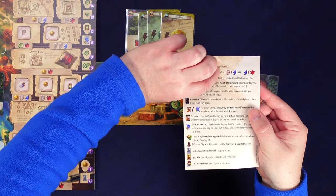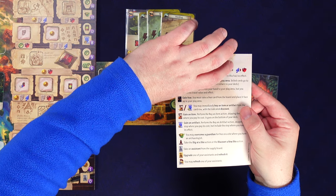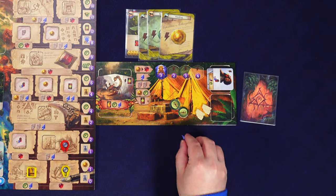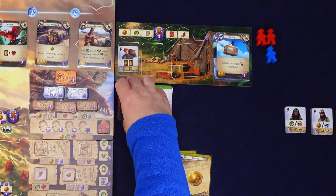I can pick any of these three assistants - I'm eyeing this one that allows us to do one trade as a quick action. If we upgrade the assistant, it allows a trade and gaining a compass. We place her here and use her immediately, flipping her sideways to show she's exhausted. A trade means we can swap a tablet for an arrowhead or an arrowhead for a gem. We switch a tablet for an arrowhead.